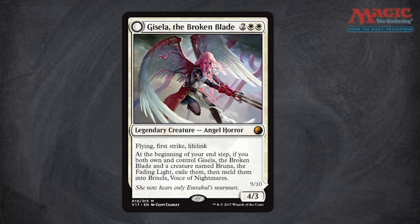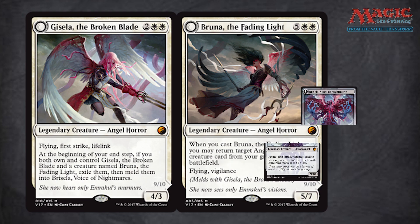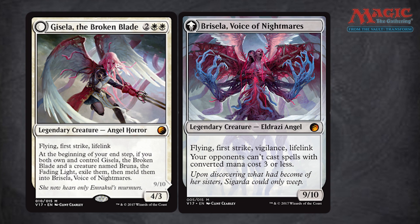Then we've got Gisela the Broken Blade — this is a crazy inclusion. I don't like the fact that they're including cards that have literally just rotated out of Standard; this does not feel like they're reaching into the vault. But I will give them that it is very cool. Gisela the Broken Blade combines with the next card, Bruna, to meld into a gigantic monstrosity, and I do enjoy the concept of meld. They executed it sloppily when they brought it out because they didn't put it on enough creatures, but Gisela is the only really strong meld card. On top of that, just four mana for a 4/3 flying, first strike, lifelink angel is pretty great — and the angel-horror concept where you can see Emrakul's tentacles twined into her wings is a win for me.